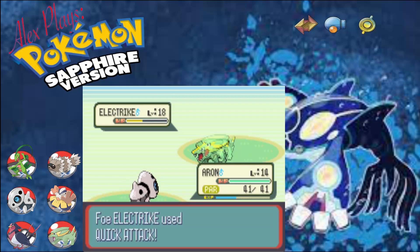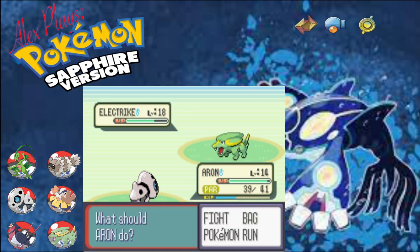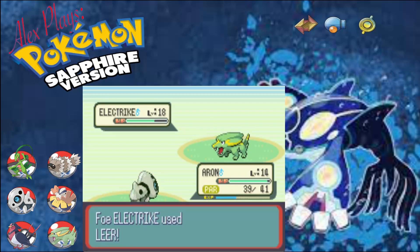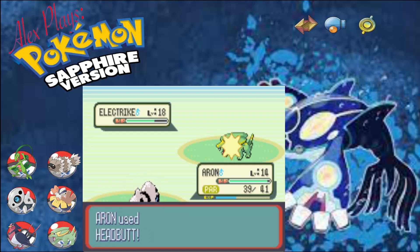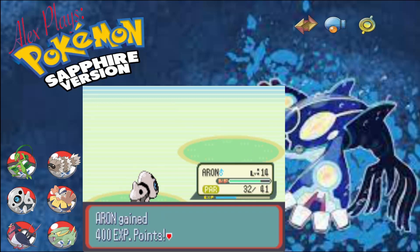Come on Aaron, I believe in you. There we go, one more. He used a super potion - why would you do that? Okay so we just need to do this again. One more, Headbutt - should be enough. There we go. And nearly a level up.